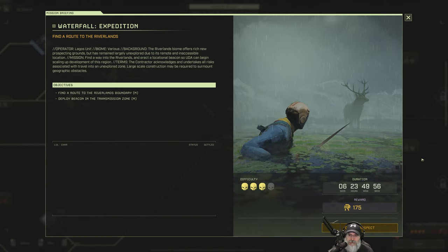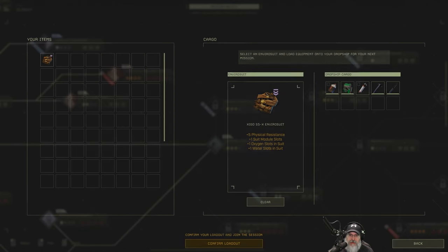UDA are pushing Lagos hard to open up new parts of the terror zone for prospecting, but almost no one's come back from up there so on-the-ground data is non-existent and no drop zones yet. That's where you come in - they need someone experienced to find a way into the region. Should be plenty of resources but who knows what else is roaming around up there. It says large scale construction may be required to surmount geographic obstacles - sounds like there's going to be some climbing. We get 175 credits and we have seven days. Let's touch down.